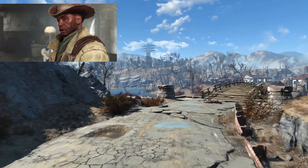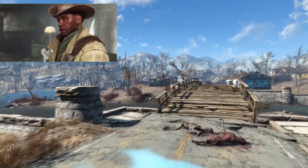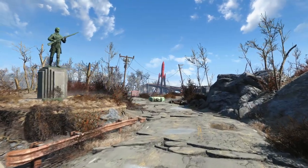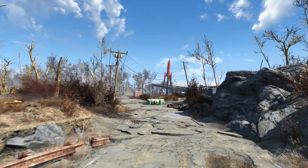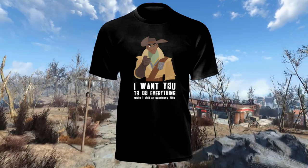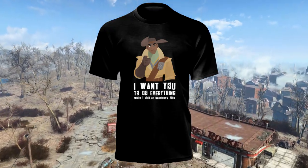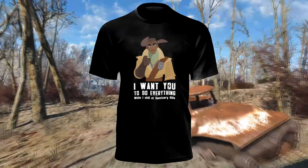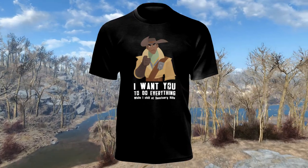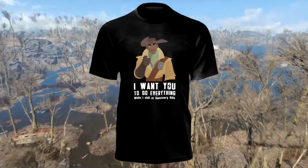Yet in the game the statue is not as significant as it is in real life. In Fallout 4 you do meet Preston Garvey, who himself is a Minuteman. The very concept of Preston and his Minutemen faction is based on the real life Freedom Fighters, which I think is really cool — though it doesn't make up for how annoying Preston actually is. I actually worked with an artist to make a t-shirt with a quote: 'I want you to do everything while I chill at Sanctuary Hills.' You can grab that from the shop in the description below.